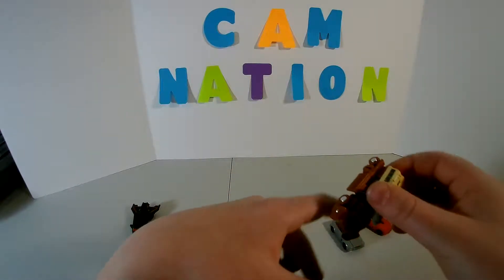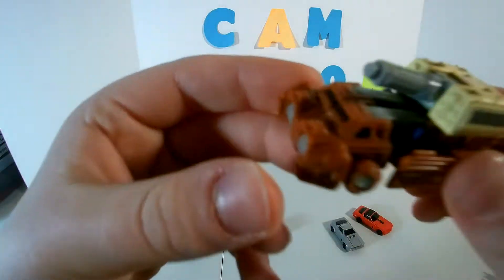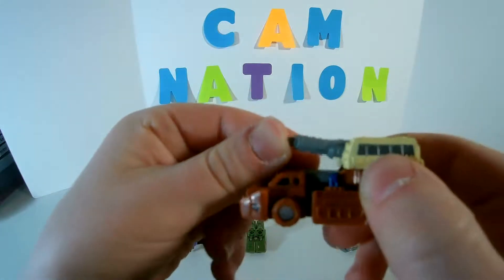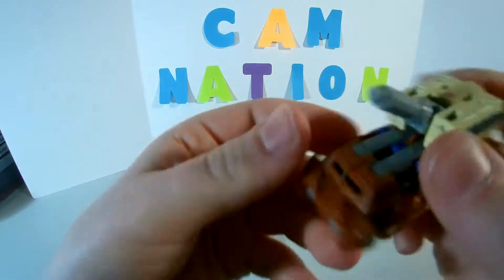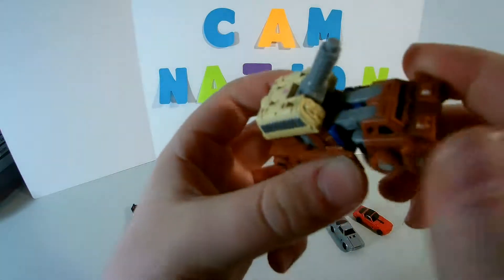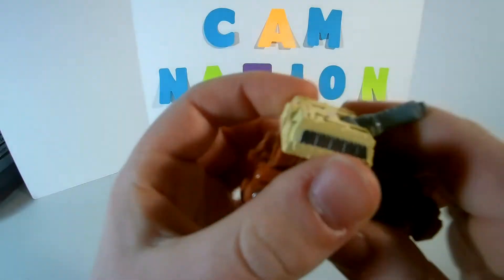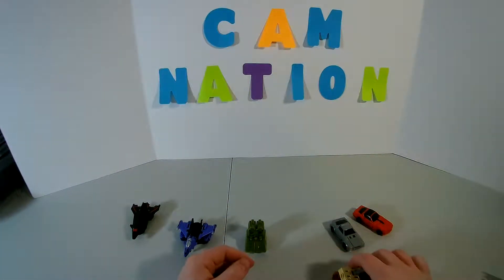Next guy is Top Shot — nice grey or brown truck. Got a nice cannon which does go up and down. Nice silver. Got some tan — not too entirely sure — some brown. This is like a sandy, desert-type color. He does roll pretty well too.